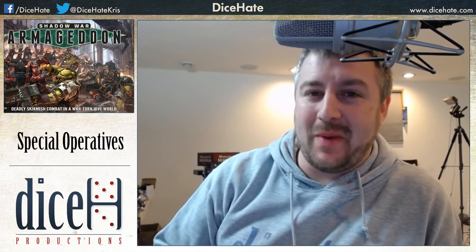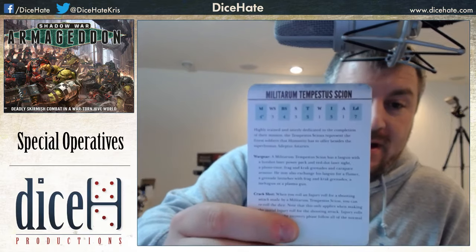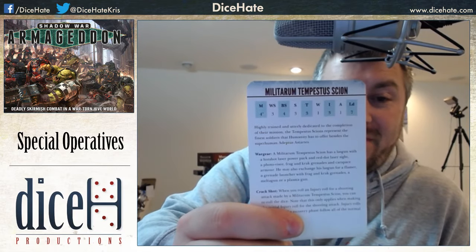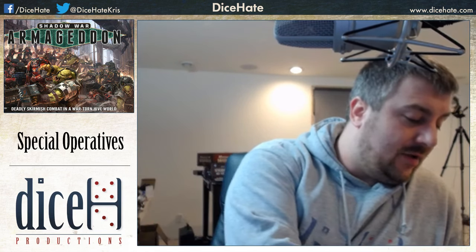The Militarum Tempestus Scion is Movement 4, Weapon Skill 3, Ballistic Skill 4, Strength 3, Toughness 3, 1 Wound, Initiative 3, 1 Attack, Leadership 7. War gear: lasgun with hot-shot las power pack, red dot laser sight, photo visor, frag and krak grenades, and carapace armor. He may exchange his lasgun for a flamer, grenade launcher with frag and krak, melta gun, or plasma gun. His Crack Shot rule works the same as the Flash Git's — reroll a die on initial shooting injury rolls, but not recovery phase rolls.